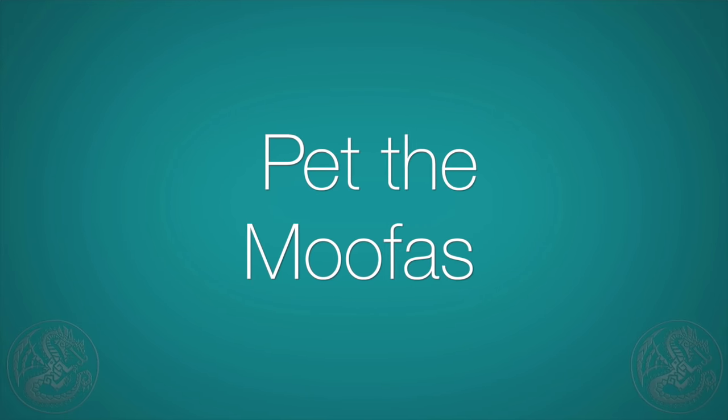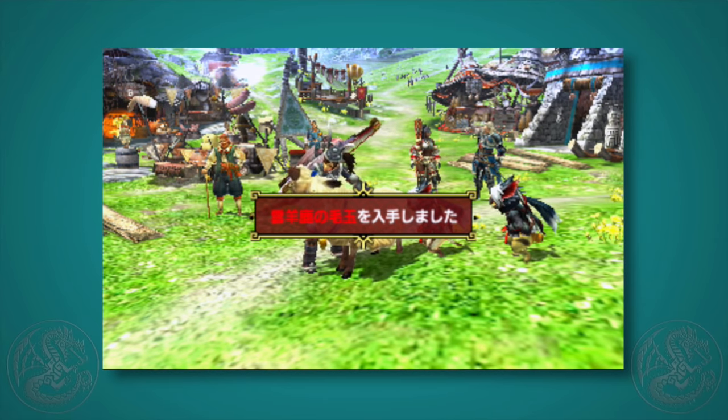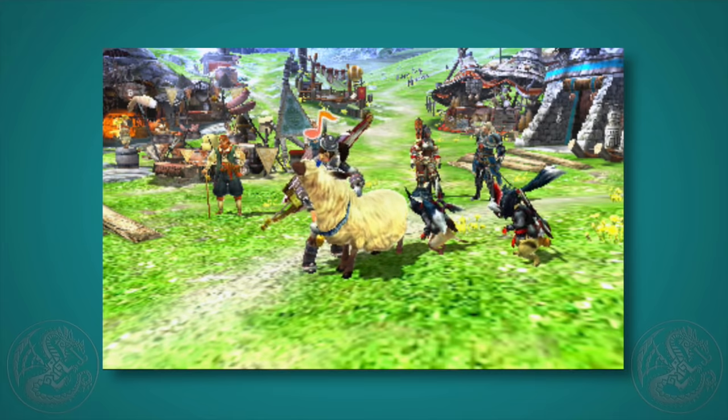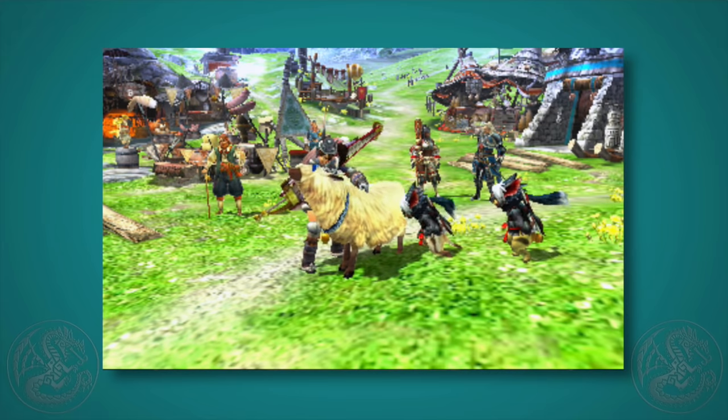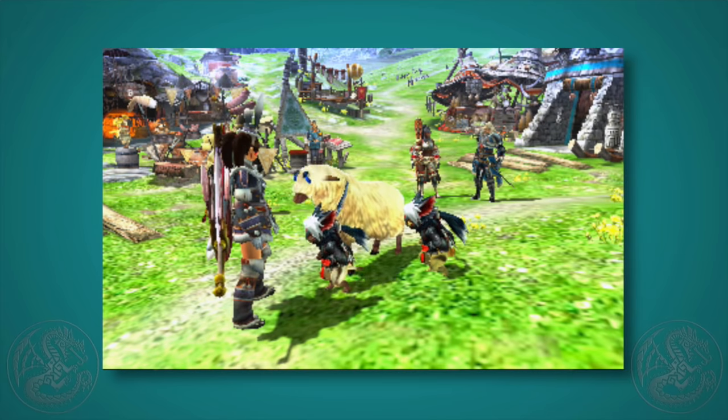Another easter egg: pet the mufa. If you go up to a mufa in town and pet it, there is a chance that you can earn an item. With a game that's so strapped on zenny and items, this is something you might want to do. Plus being able to nose kiss a mufa — come on, priceless.